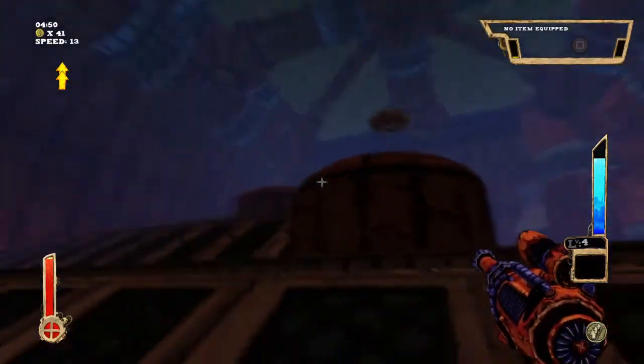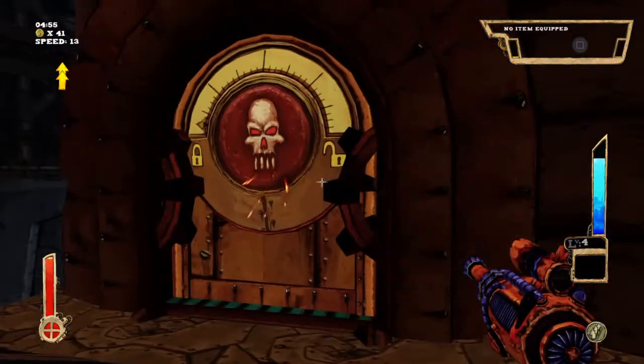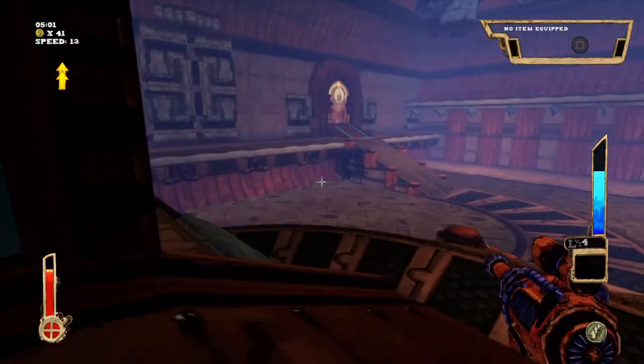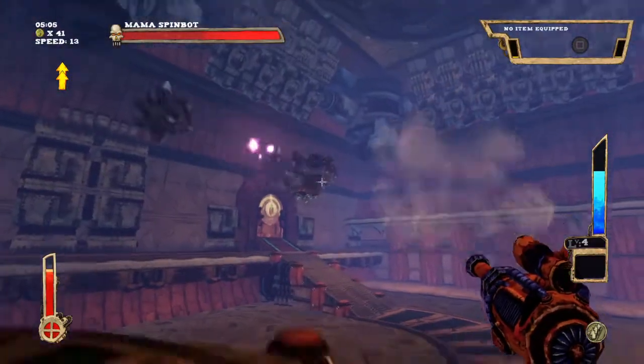This is a boss fight — you can differentiate the boss fights because the door has a scar on it. You see the scar right here? You shoot it and it opens the door. Alright here we go — I'm looking around to see the boss and we've got a floating UFO-type thing.